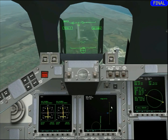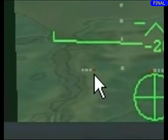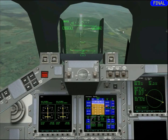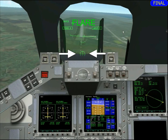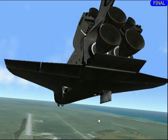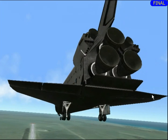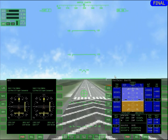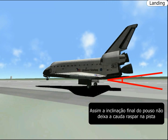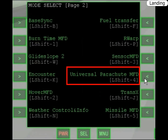500 pés — trem de pouso. 100 pés — tem que ser no último momento para não dar arrasto. Opa, encostei. Freio — agora é fazer a nave parar.